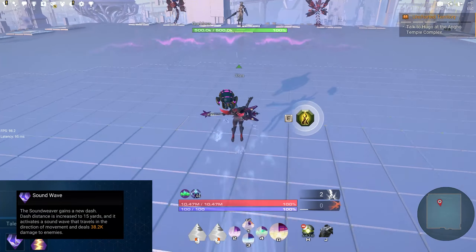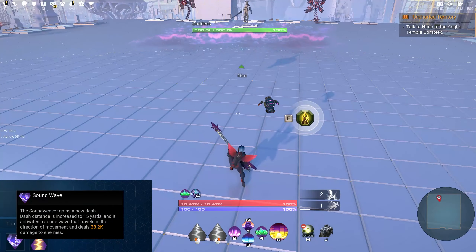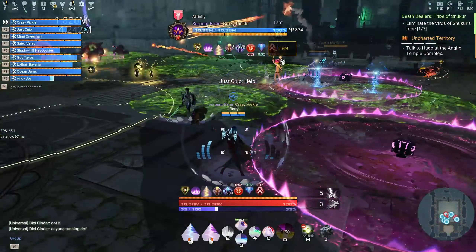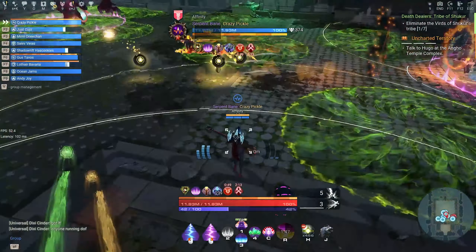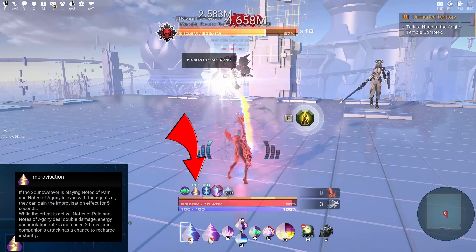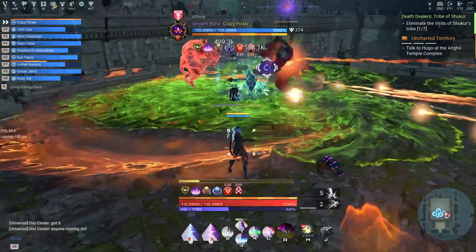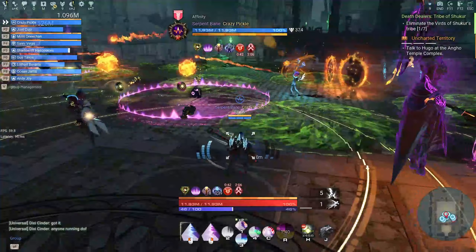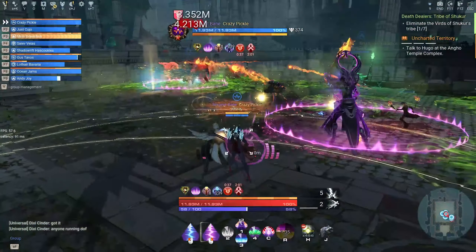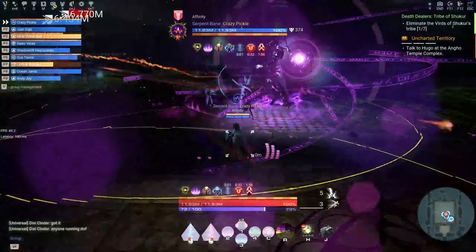The next talent is Soundwave. The Soundweaver gains a new dash — dash distance is increased by 215 yards, and it activates a Soundwave that travels in the direction of movement and deals X damage to enemies. Then there's Improvisation: if the Soundweaver plays Nodes of Pain and Nodes of Agony in sync with the Equalizer, they can gain the Improvisation effect for 5 seconds. While active, Nodes of Pain and Agony deal double damage, Energy Accumulation rate is increased 2 times, and Companion's attack has a chance to recharge instantly.